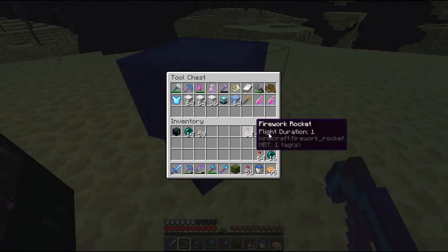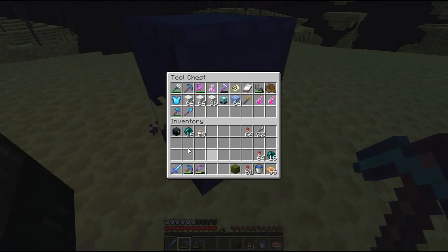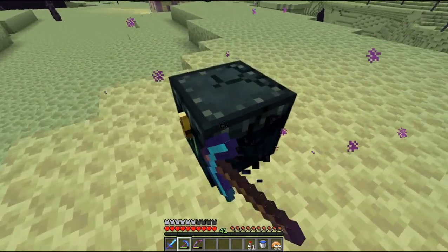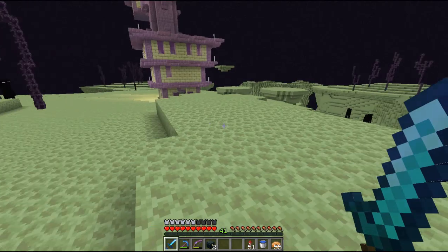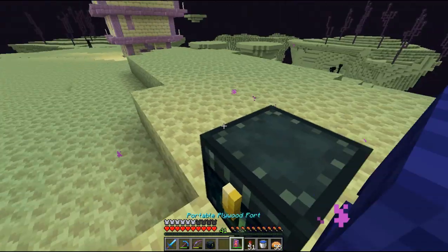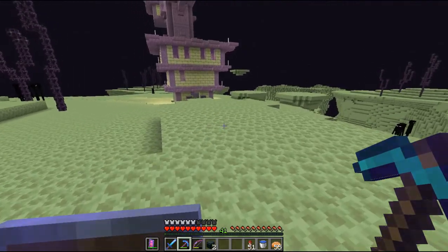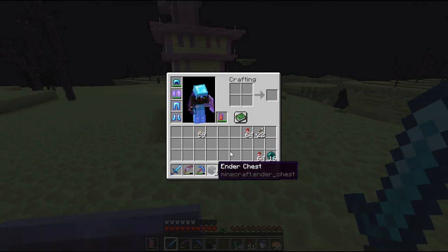We also have this shulker box here. I'm going to go ahead and throw some of my tools into here, because if I die I don't want to lose all my tools — I want to at least have a couple. Alright, so as you can see, this is the first set of coordinates. And of course it's got an end city, and this one has a ship up there. So we're just going to start down here at the bottom — let me just reorganize my hotbar a little bit.